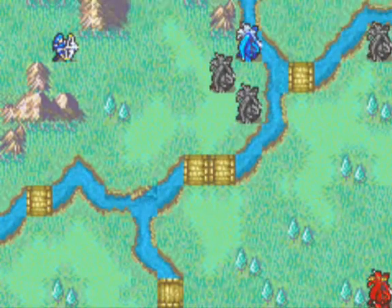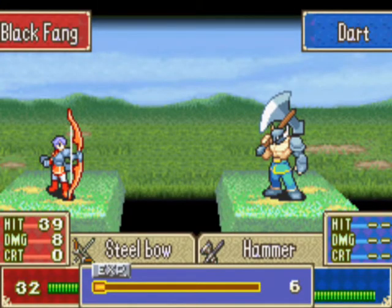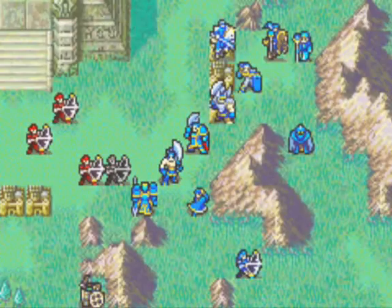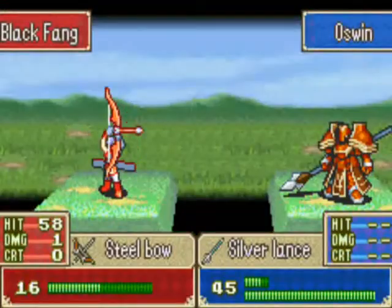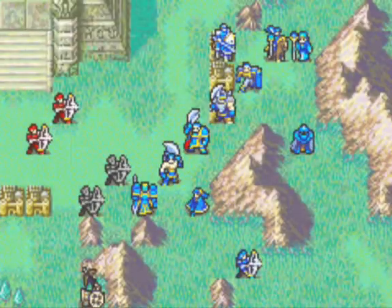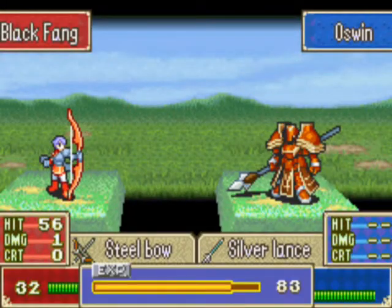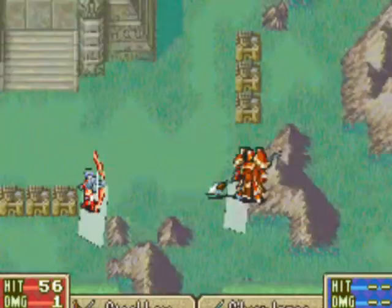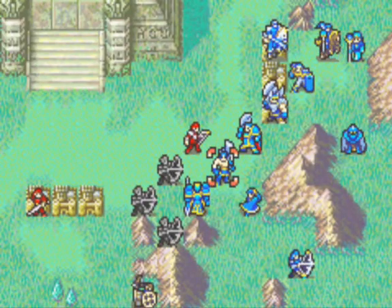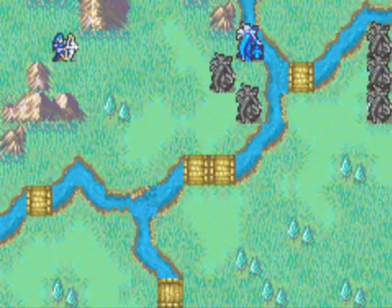I would really enjoy finishing off this chapter soon — it's another one of those chapters that just drags on and on. Ha ha ha, one damage. And you missed. General dodge! Straight beast. He gets hit twice by two snipers and he still has 36 HP. That's just crazy.